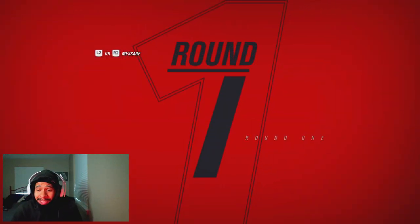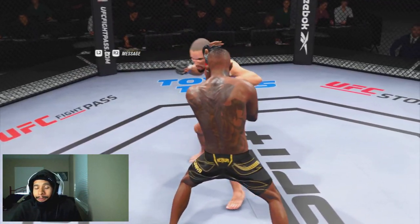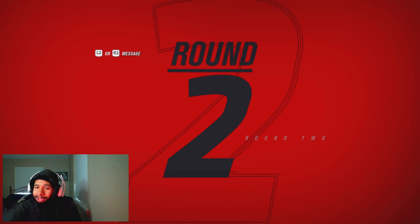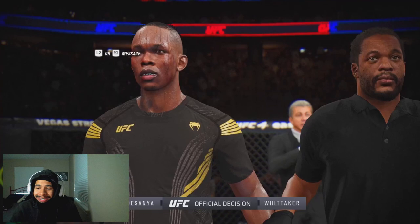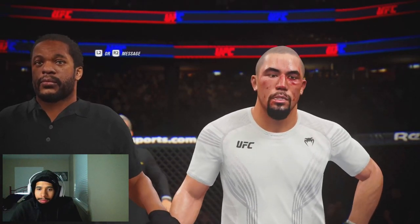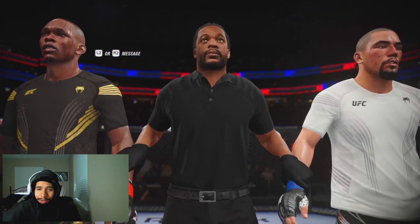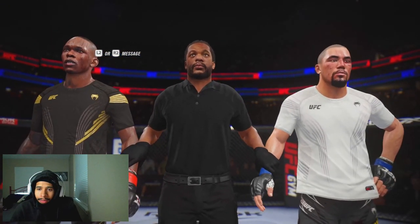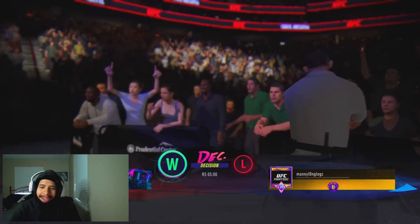I honestly feel like I won this decision. But you know, EA does some really fluky and fugazi stuff sometimes. So hopefully it doesn't screw me out of this decision win against this Robert Whittaker. Let's go ahead and see if we did get the dub here with Israel Adesanya. We go to the judges' scorecards for a decision. I always get nervous when it comes down to a decision. But we do get the dub with the 49-46 decision win over this clinch-spamming Robert Whittaker.